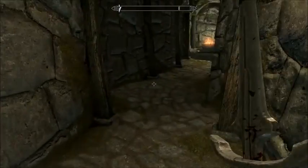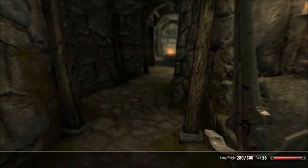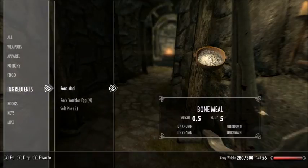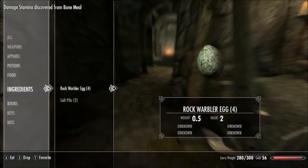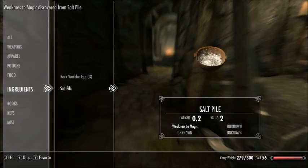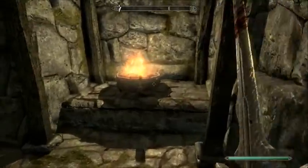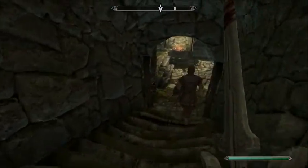So there was one thing in Skyrim that I neglected to do quite often, and that's eat one of these ingredients to figure out what is what. Restore health — cool. Magicka too. And it's going to be a little bit fuzzy there for a minute. That's okay.